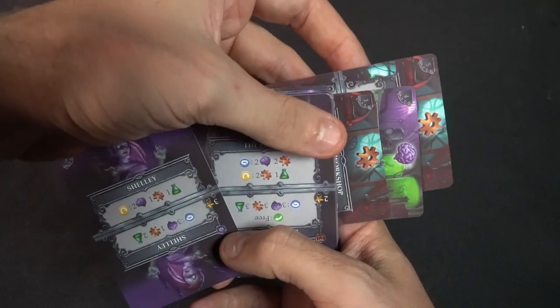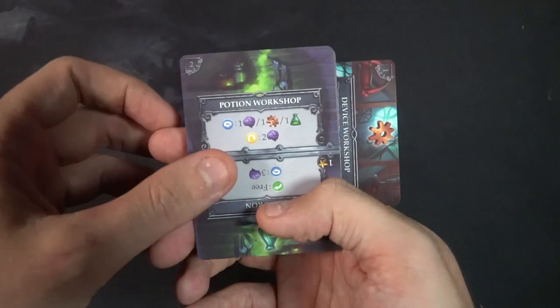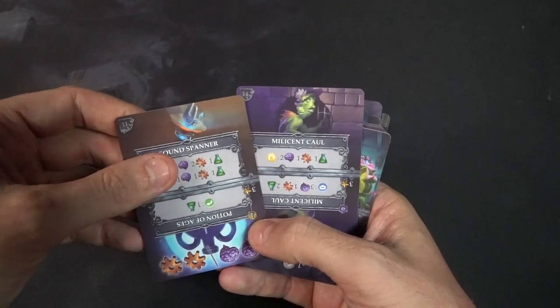If a card says it is free to turn, I can simply turn it in the orientation it says as long as it is free. If there's a cost, I must pay using the cards I have turned. The cards I have turned can be turned back to their original rotation to flip or rotate another card based on its cost, and each card has its own unique cost for whichever way you want to flip it. You're going to continually go through the deck picking one or two cards and utilizing their abilities. If you don't want to use the ability, you can take the top card and put it on the bottom — that's called discarding — and if you don't want to use either card you discard the bottom one.